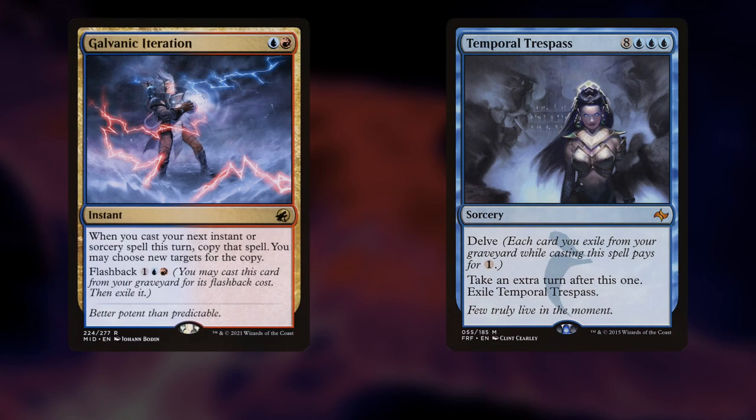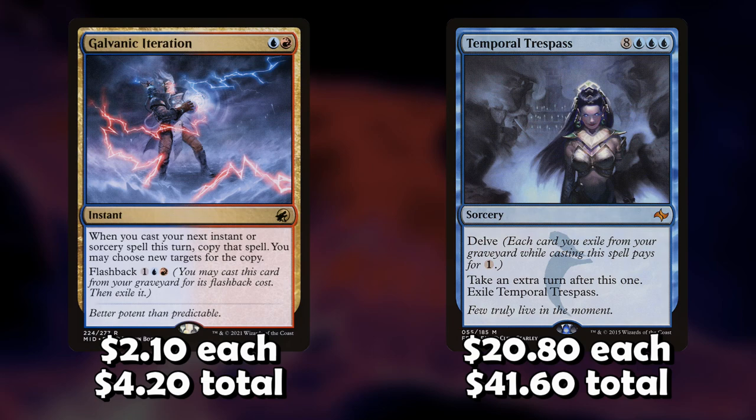The two Arclight Phoenixes are very attainable, affordable, and absolutely necessary for this deck to work. Also notable is that recently this deck has started playing an extra turns package — that's a lot of the red you saw in the meta deck. It's hard to say if this will last. Temporal Trespasses are currently $20 each, so while this is technically being played in the meta, if you're going to spend $20 on a card, make it Ledger Shredder first — that's more important.